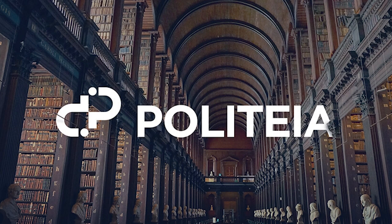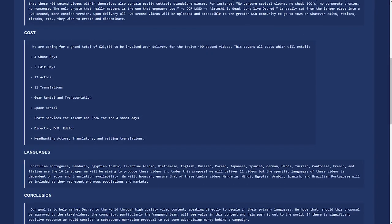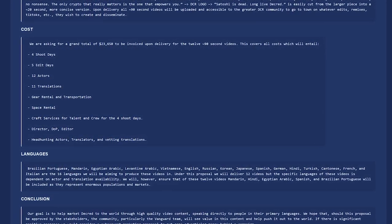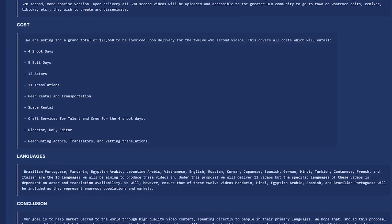On Politeia, Decred's proposal platform for the Decred DAO, UTXO Studios had a proposal approved to create 12 ninety-second promotional videos in 12 different languages to help market Decred internationally, for a total cost of $23,650. The videos will focus on Decred and Bison Relay's commitment to privacy, decentralization, and free speech.